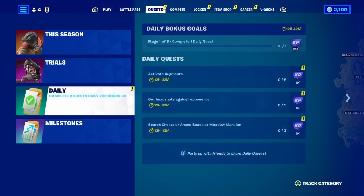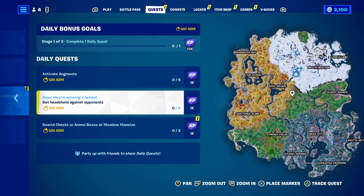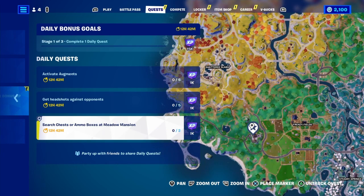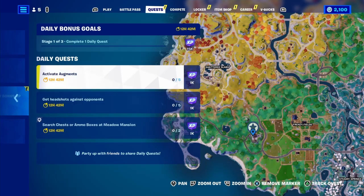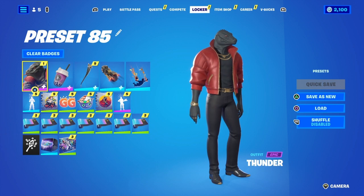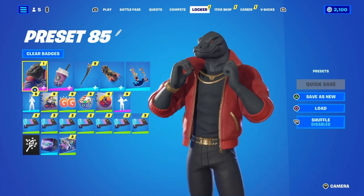Sniper DMRs — activate augmentations. Well, at least this one we can do. Get at least four of these. Got Thunder.